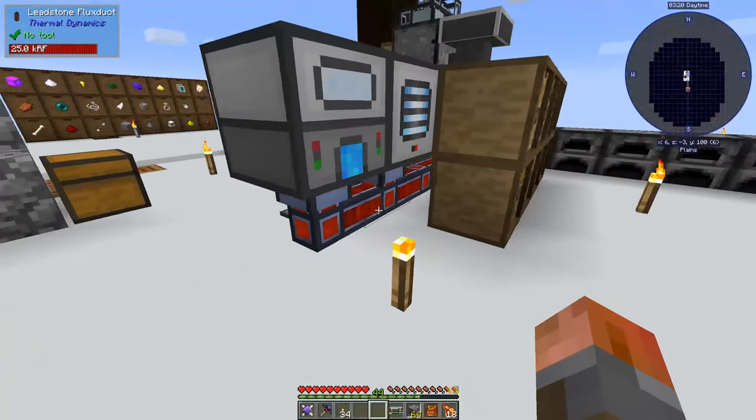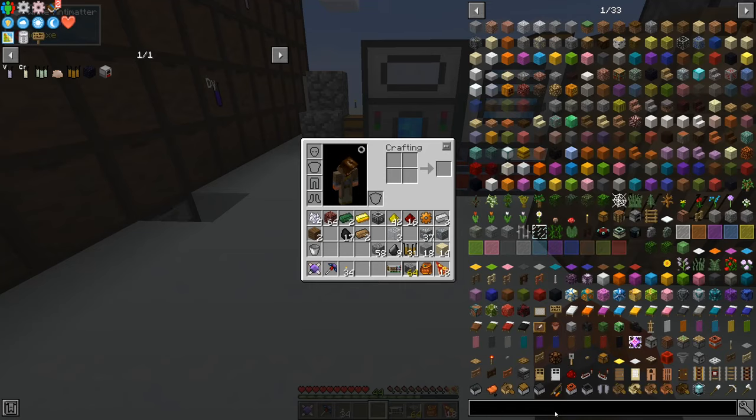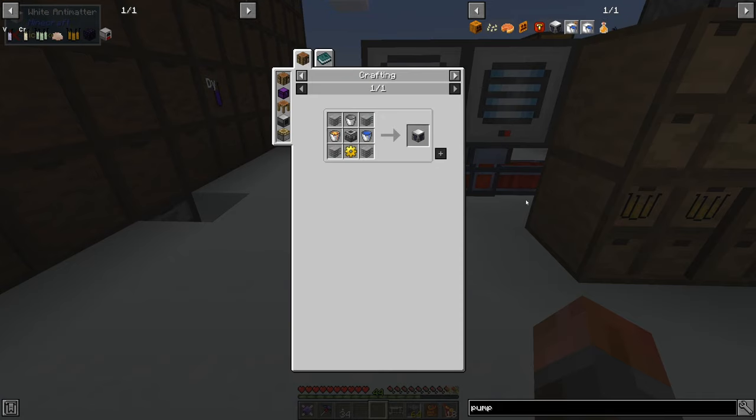I'm going to make some more blaze powder because we're going to need that for those ender tanks. What I then need to do is get a pump and convert the other furnace generator to another magmatic generator. The fluid pump is the first one that comes up, and it accepts a range add-on maximum tier of 11. This should let me pump stuff from basically the nether over here. We need to get plastics to do it.